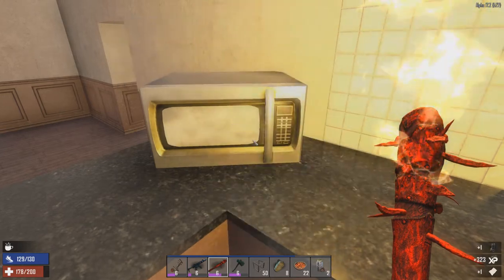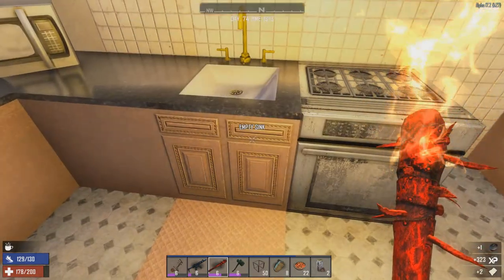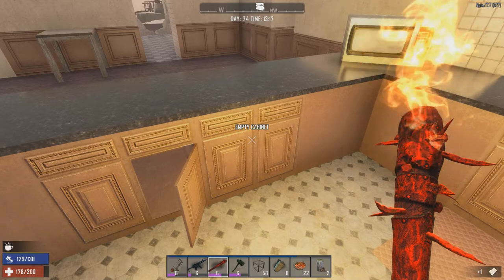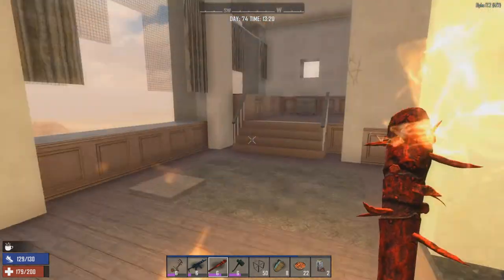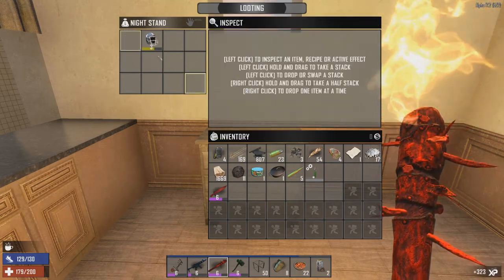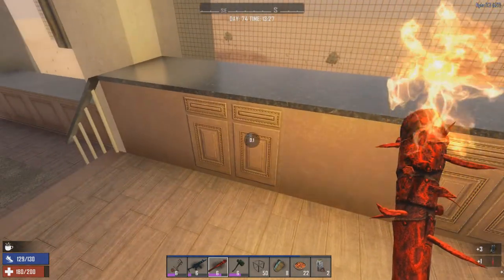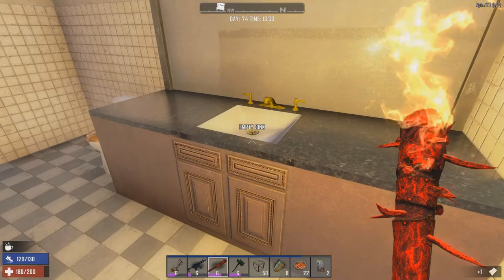Pet food is always welcome. A pot. Five 760 rounds under the sink — because, yeah, that's where you keep your ammo in real life, right next to the dishwashing liquid. We got a green die there — cool. I think I've got all the dies I need right now though. Most of this floor, there's not actually that much loot on it, to be honest, except for that one big loot room — that's pretty much the ultimate spot for looting in this building.